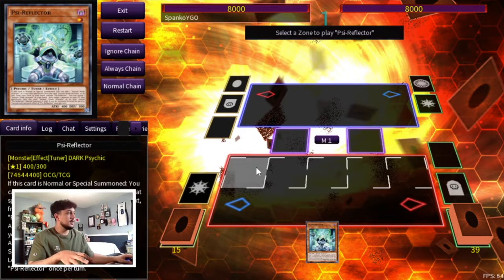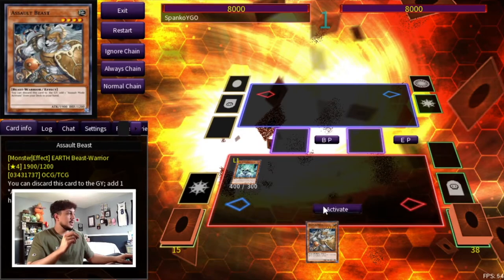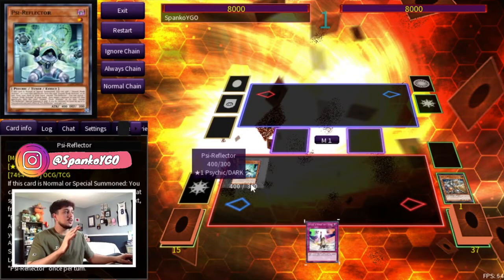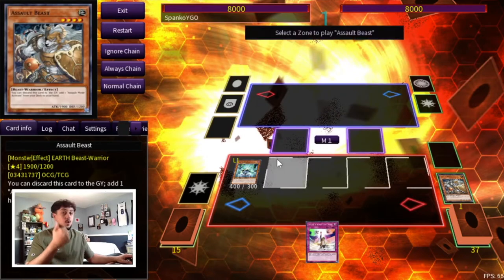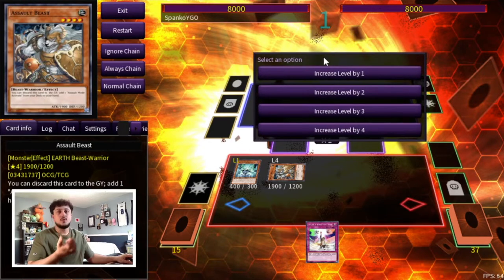You're going to start by summoning your Psy Reflector and activate its effect to search your Assault Beast. Then activate your Assault Beast effect to search your Assault Mode Activate. Then use Psy Reflector's effect. This is why Psy Reflector is so powerful right now, especially with E-Teleport at three — it's super consistent because you can always get to your Psy Reflector, and it's just such a powerful combo.